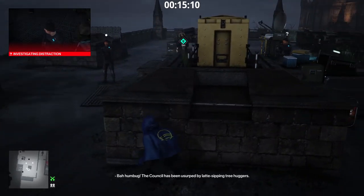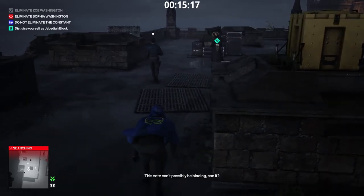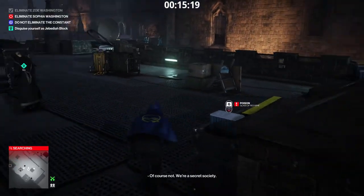Here it is — in the room below Jebediah Block. Now let's go poison Mr. Block's drink. A faster way of getting to Block would be to subdue all three guards. However, the constant is on his way to talk to Block and I don't think I have the time to subdue four NPCs before he arrives.